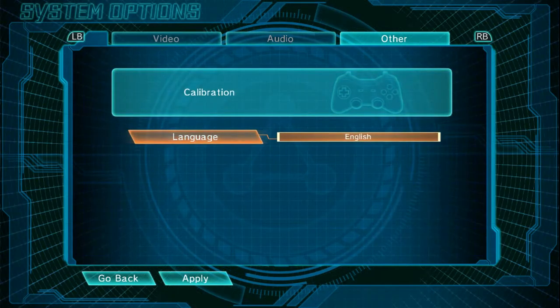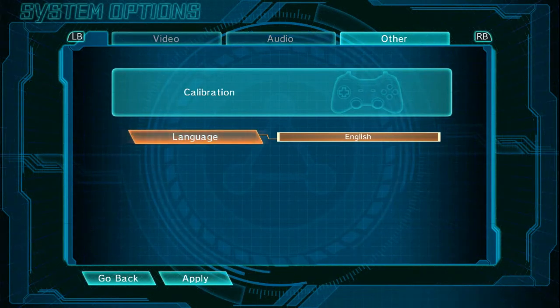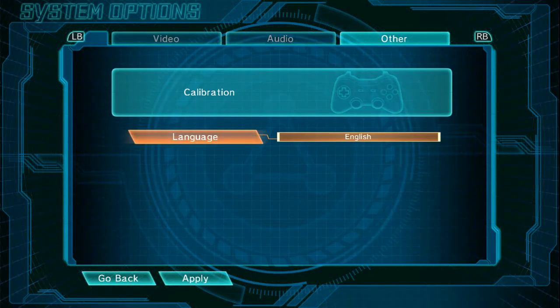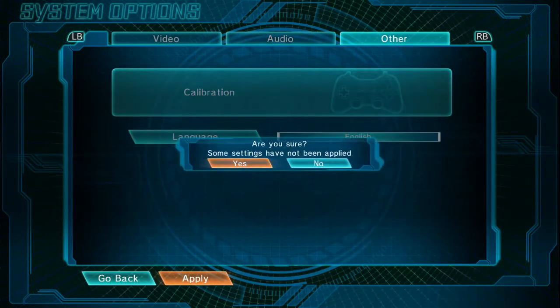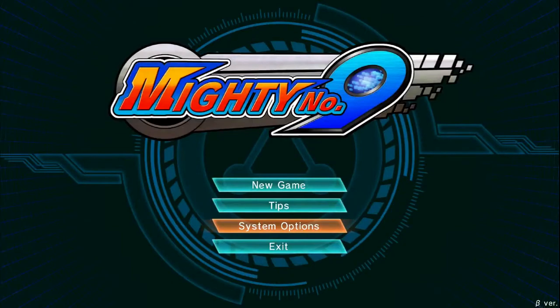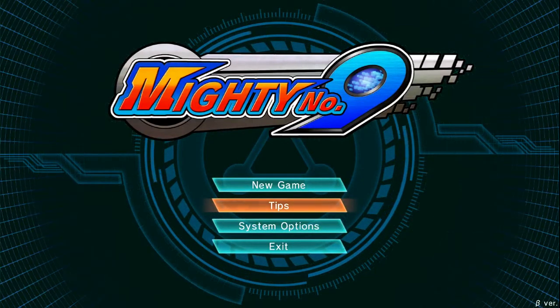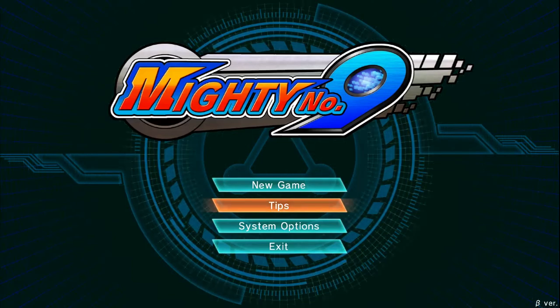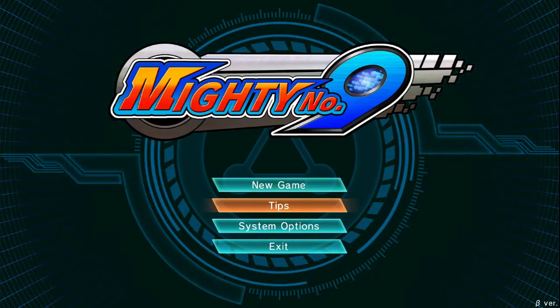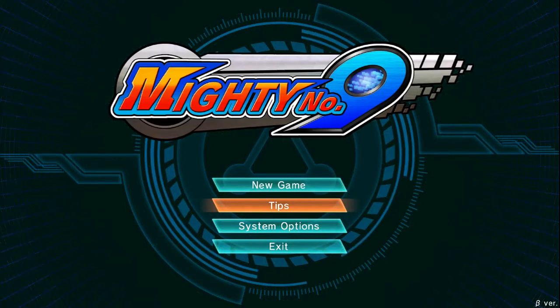The calibration lets you rebind keys on a gamepad. If you want to rebind keyboard keys, there's a config file in the game directory. I dug through it and it definitely looks like keyboard rebinding isn't made to be easy yet — I'm sure that will probably come. I'm a little surprised it's not already in the beta, but it's a small thing.